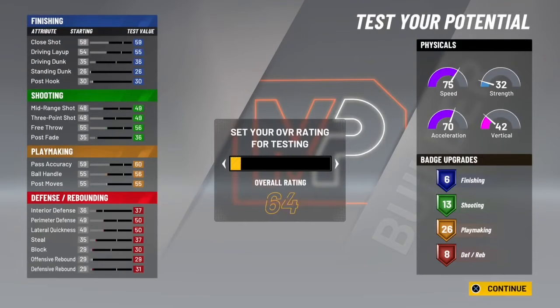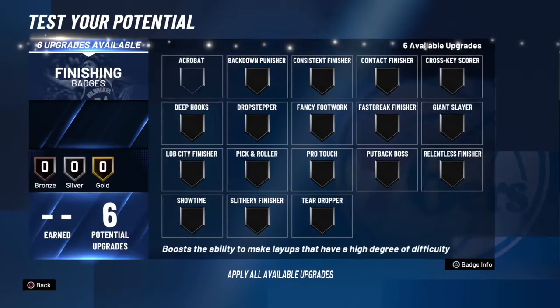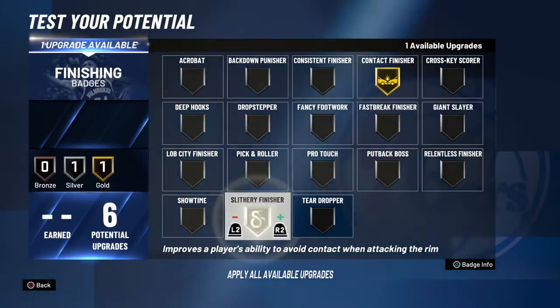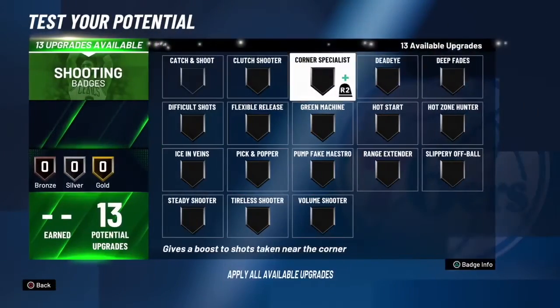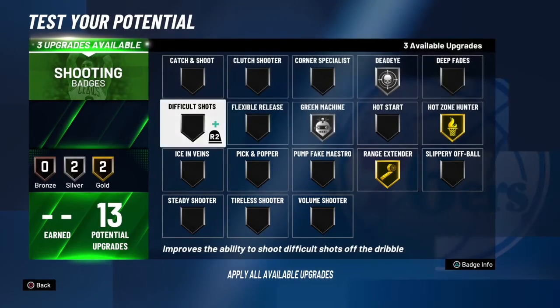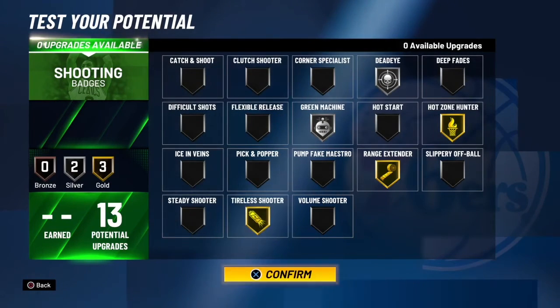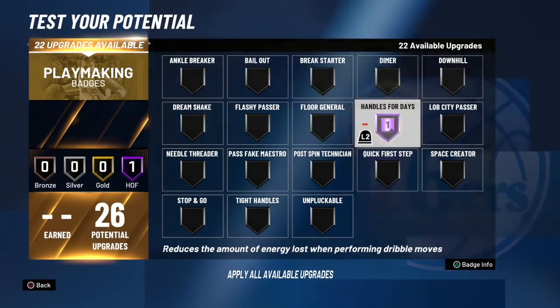I'm going to show y'all the badge layout I'm going to be using. When I was playing around with it in the test build it was honestly really good. I chose gold contact, silver slithery, and then bronze relentless. I really like relentless. There's no quick draw, so I have a lot of badges to spare — you can even make this build with less shooting because without quick draw I just had random badges to work with.